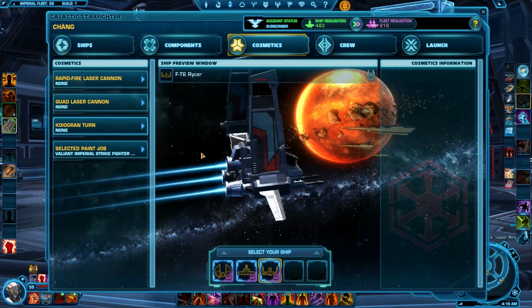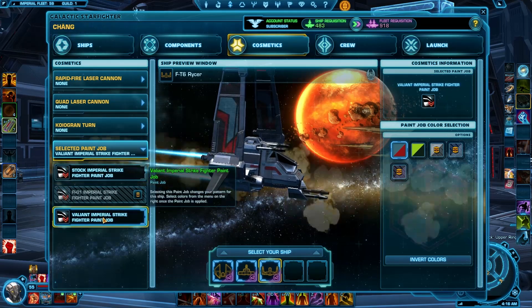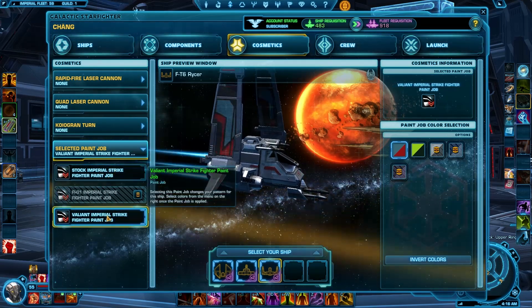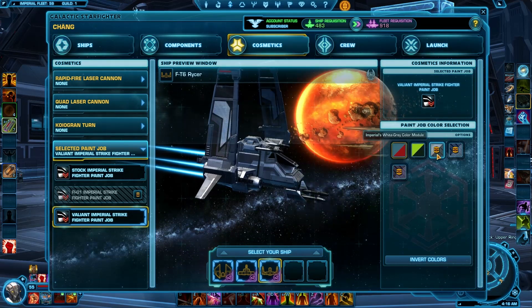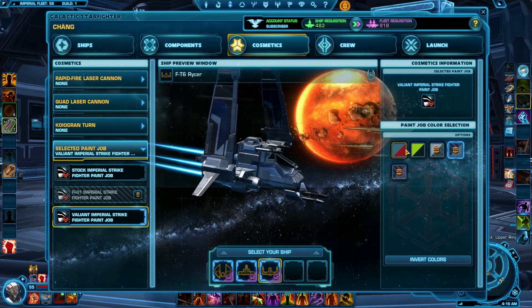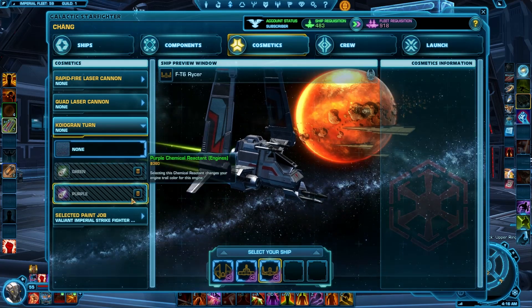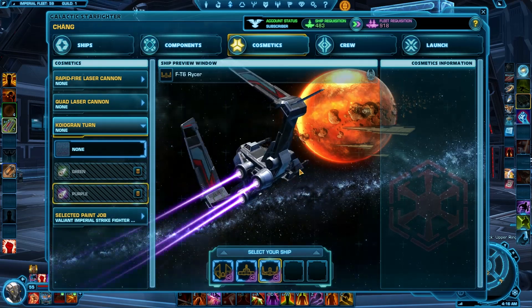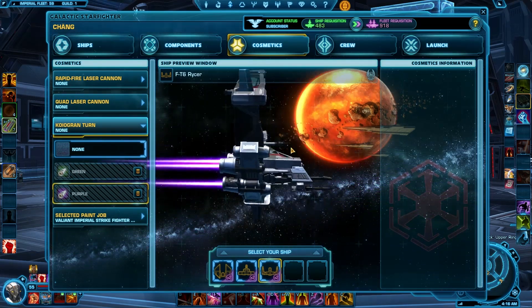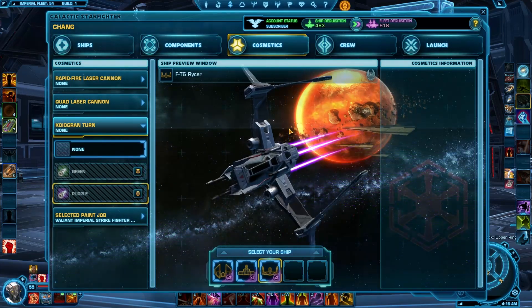Now we've got cosmetics — essentially you can make your ships look different. You can buy different colored engines. I am half-tempted to buy the purple ones for all my ships because the purple is hilarious. You can also buy different colored lasers, but I'm not going to do that.